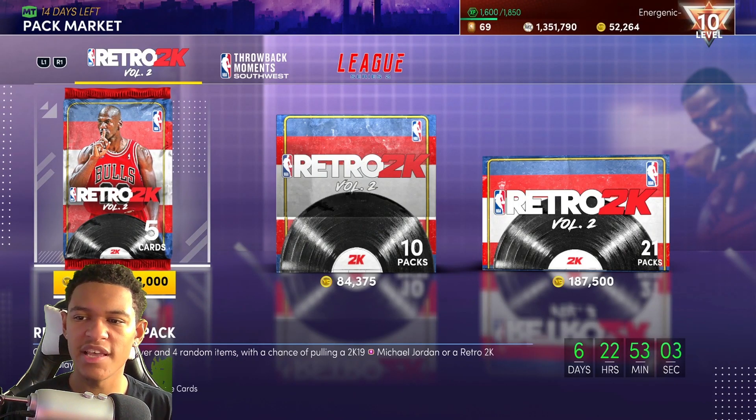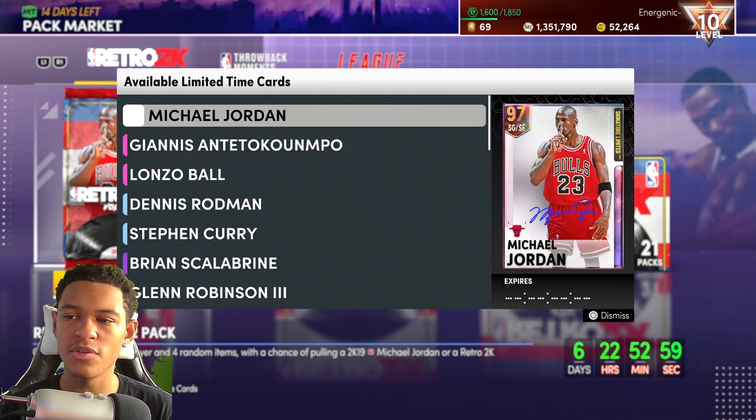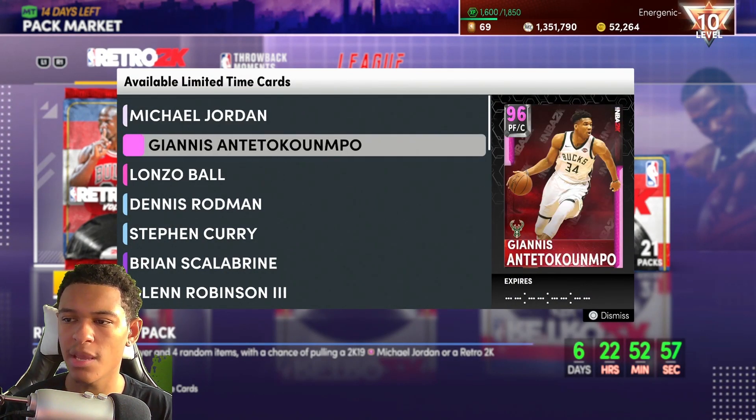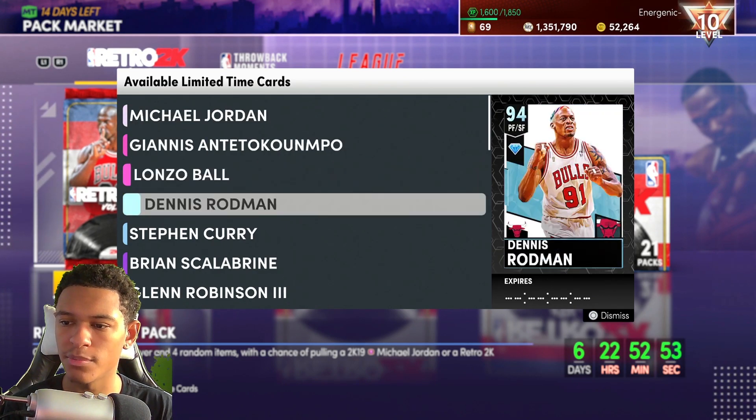In this video I'm giving you the best snipe filters so you can snipe the new cards from the retro set that just came out today — Volume 2. We got Opal Jordan, Pink Diamond Giannis, Lonzo Ball, and some more diamonds as well.